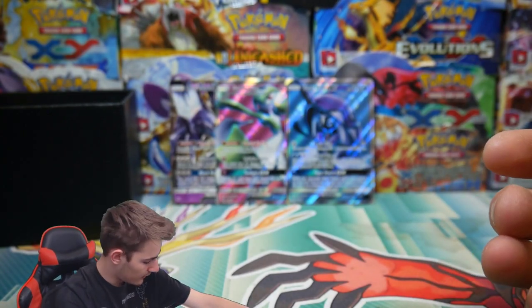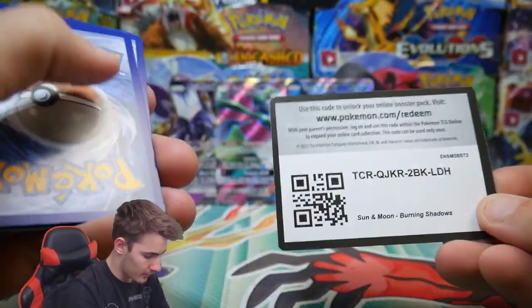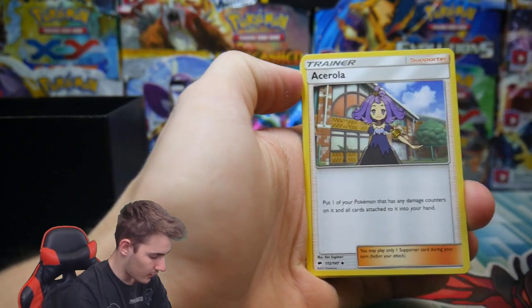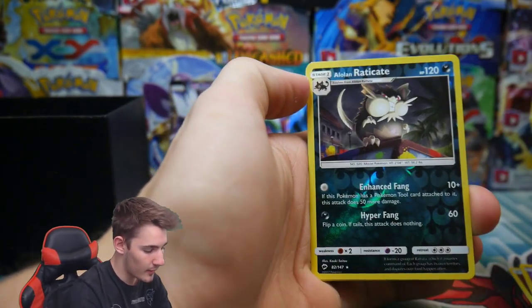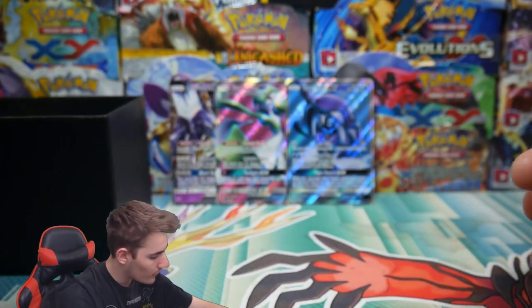Good old Shiinotic. Let's dig deep, let's dig right to the bottom — let's see what is at the bottom. There's a code card. Ready, set, go — we have an Accelgor, a Weavile, a Charmeleon, an Alolan Raichu rare, and a Lycanroc regular rare. Just the old Lycanroc.